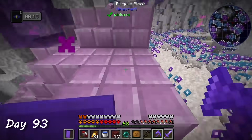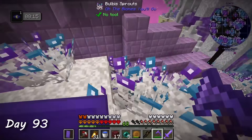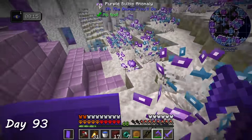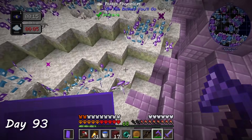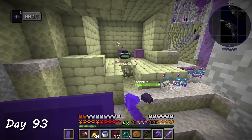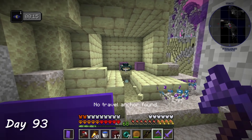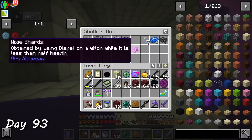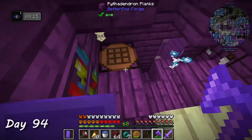I found what looked to be a shipwreck of an end city ship, so I thought maybe there'd be an elytra, but there wasn't. I ran into a plant that gave me a floating effect like the shulkers gave. I also found a dungeon thing with some shulker boxes, but instead of just grabbing the boxes like any smart person would do, I took a few items from inside them and left. Derp. Day 94.